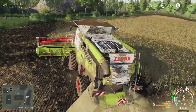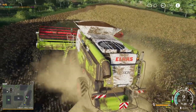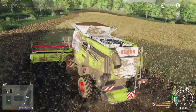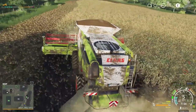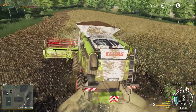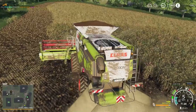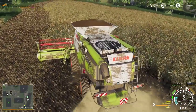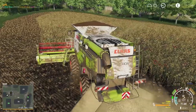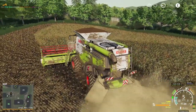We're about a quarter of the way back around the field on the second headland and we're 82% full. The yield off this field is fairly decent — it's not very wide either, so that's good for us. We should be able to knock this out fairly quickly. I'm hoping there's a similar crop on one of the other fields — maybe the other fields will be barley. We should get halfway around this second headland before we're full.